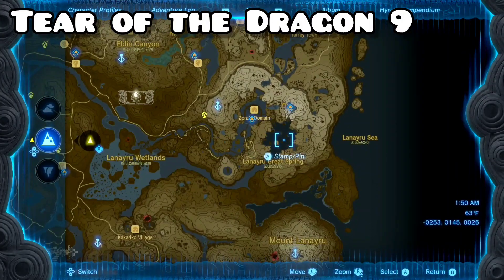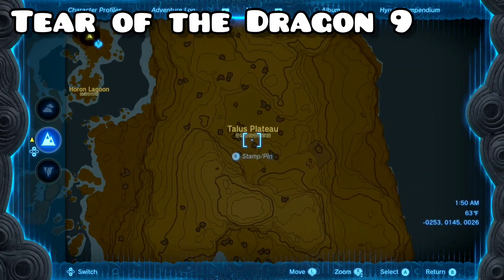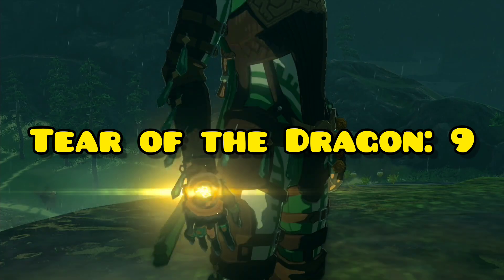Tear 9 is gonna be located right next to Zora's Domain on the Talos Plateau. If you zoom in, you'll see a little circle — that's where you want to land. That is Memory 12, Tear 9.